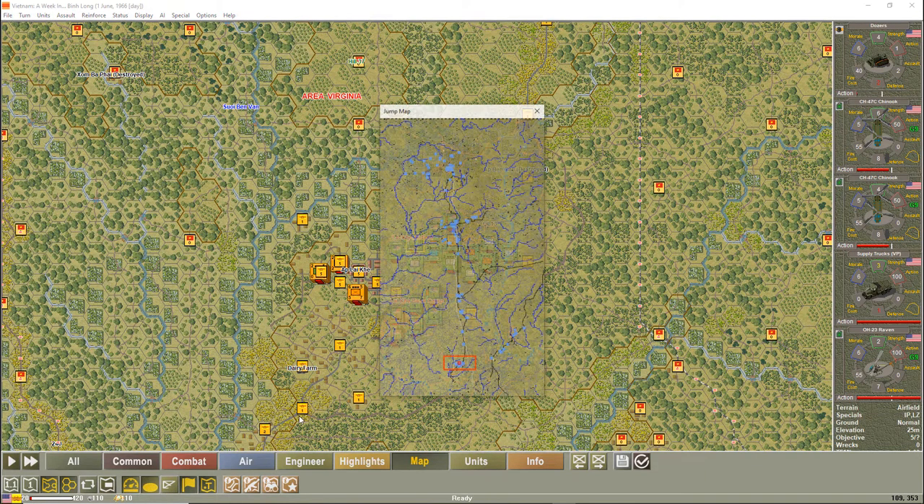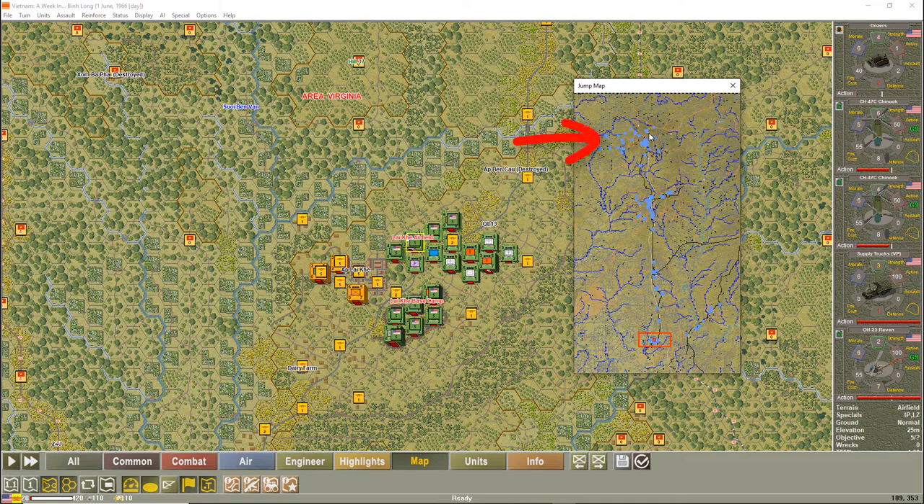To do a quick overview: this is 2nd/28th, this is 1st/16th, and this is the 3rd Brigade headquarters. The task force HQ for the brigade is heading up to An Loc, and we should be receiving reinforcements throughout the week. The scenario gets more complex as the days go on — we're only on turn 20, just the first quarter of the day. We've secured most of our objectives, with the exception of area Louisiana, where there are still VC that need to be dealt with.